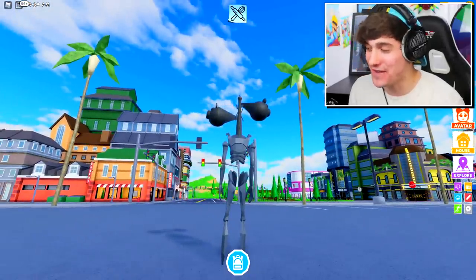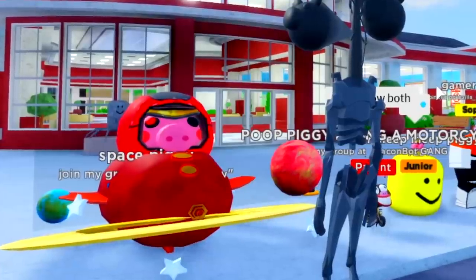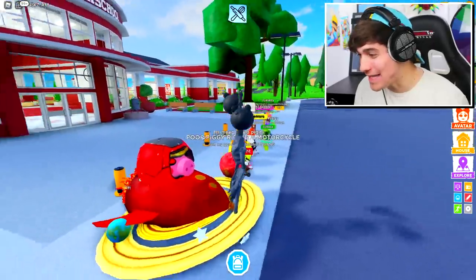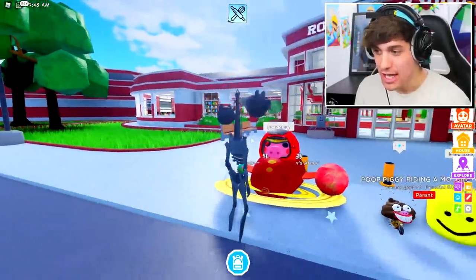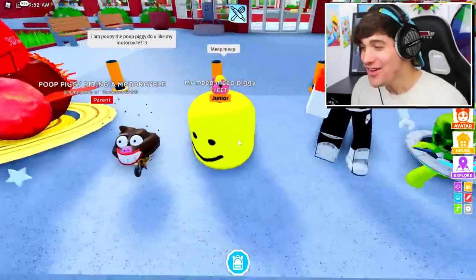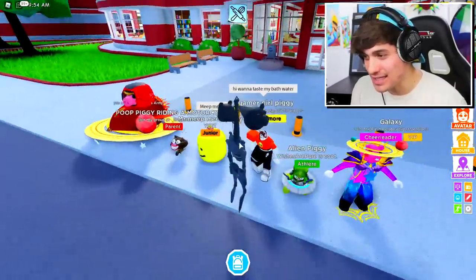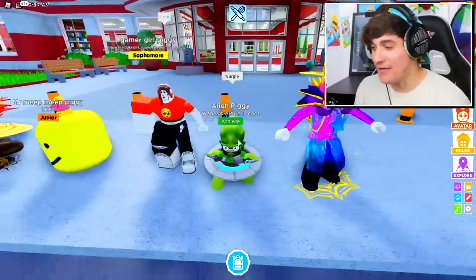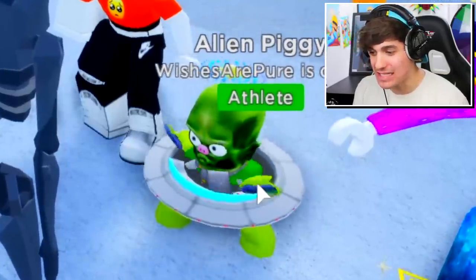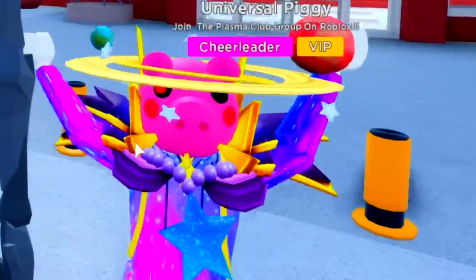It is time for the ultimate reveal! Three, two, one — let's see what they made. A space piggy — it will literally fly through the sky! We also have a poop piggy riding a motorcycle, a Mr. Meep piggy, an alien piggy with a huge brain who says 'nargle', smacking his spaceship like he's super angry, and finally a universal piggy which looks pretty nice.